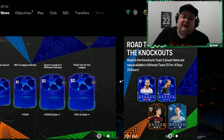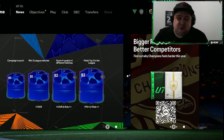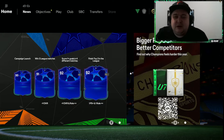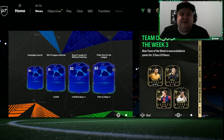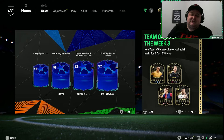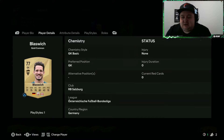A bit of background: I love the Patson Daka card — he was a wildcard winner a few years back, so I did an RTG called Daka's Dynasty. I thought I'd return for one month only. So October's Evolution to Glory is Daka's Dynasty. The rules: we can only use players who have played with or been in the squad with Patson Daka, or players from the clubs he's played for.